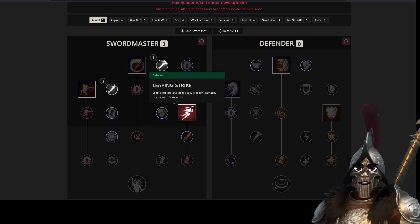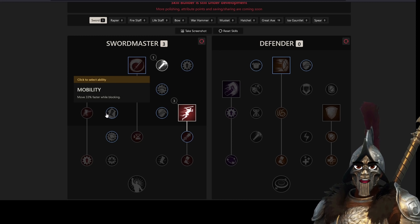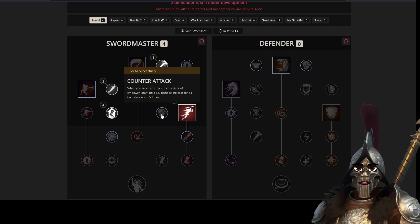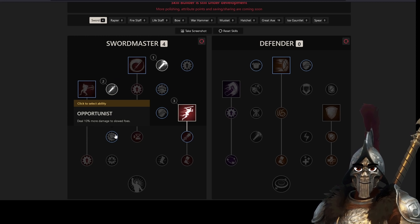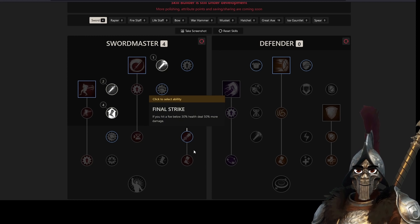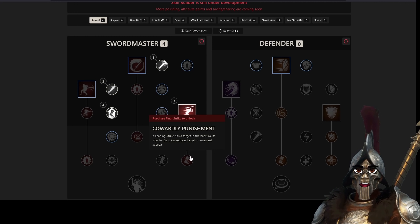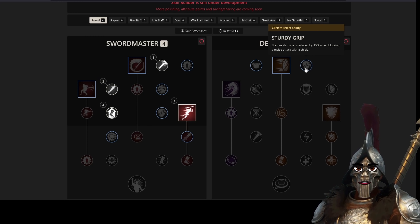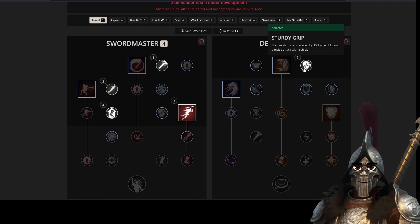We're gonna get Leaping Strike — in my opinion most of the time this will be the better choice. We also want to pick up mobility, as moving faster while blocking is very important with this build for PvP specifically. You can get a little bit of an empower for blocking but it's not really worth it. There are some other perks to look into, like Cowardly Punishment, but that requires hitting an enemy in the back which isn't always possible since most enemies in New World are turned toward you. Then we look at the Defender tree — we're gonna get Sturdy Grip primarily because I think having that extra block is very nice.